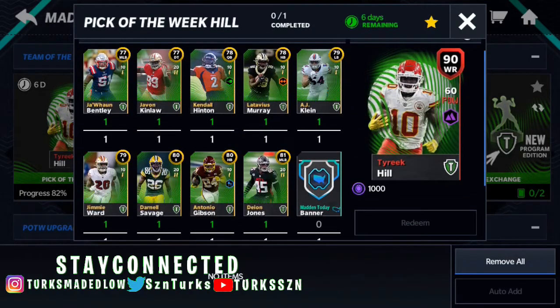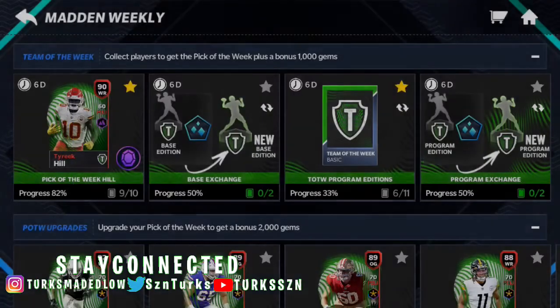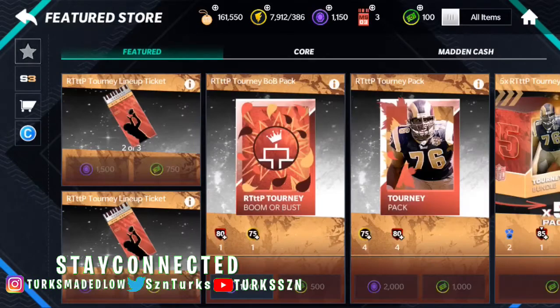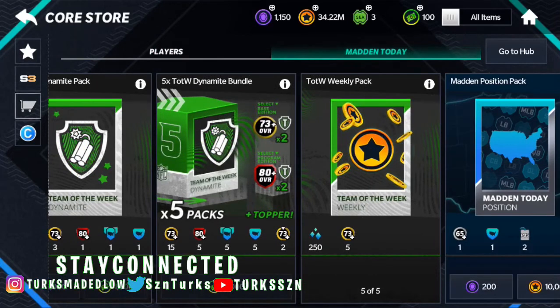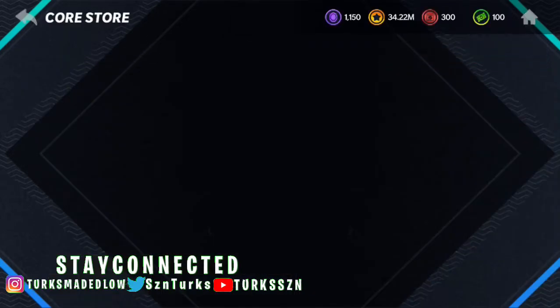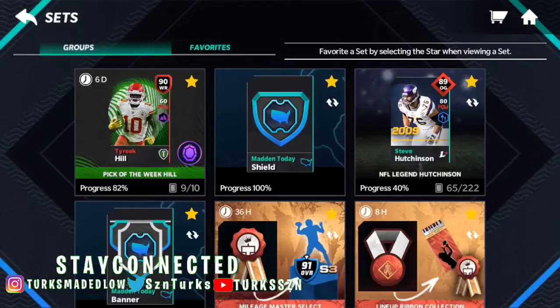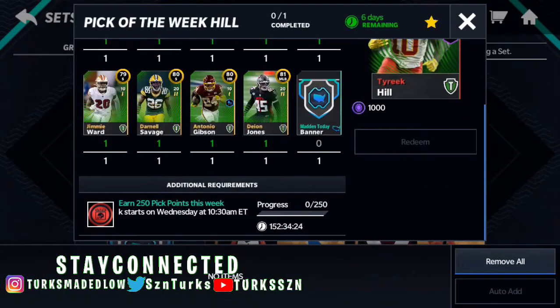For the set, you're gonna need players, banners, and some pick points. For the players, what I recommend doing is going to Madden Today and buying the Team of the Week weekly pack for 50k coins a pop — you can buy 5 of them. Do that and most likely, after you're done with that, you should have the other players that are needed in the set.